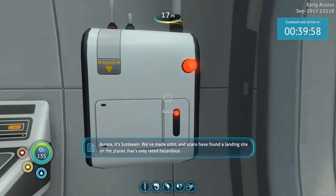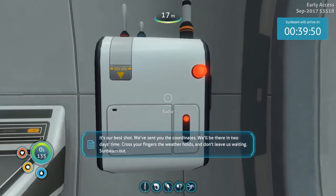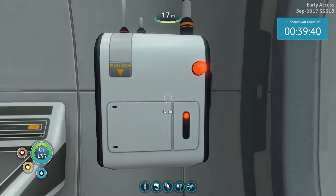'Aurora, it's Sunday. We've made orbit and scans have found a landing site on the planet that's only rated hazardous — it's our best shot. We've sent you the coordinates, we'll be there in two days' time. Cross your fingers the weather holds and don't leave us waiting. Sunbeam out.' A timer started — 40 minutes.